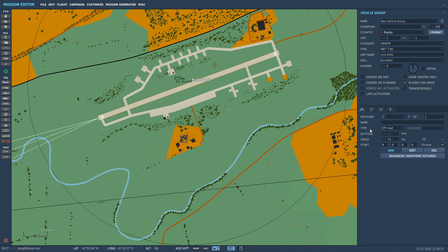Down in the waypoint area, you've got a couple of options: off-road, on-road, line abreast, diamond, echelon, echelon right, custom. You can set up a formation if you've got more than one unit. We'll go on-road and it will move the unit to the closest road if you want to spawn it on a road. If not, go off-road and click and drag it wherever you want.